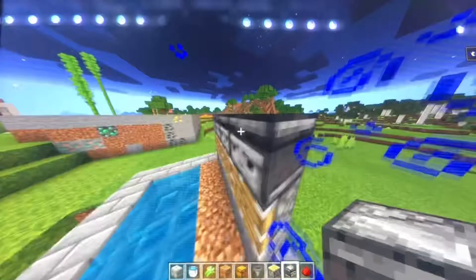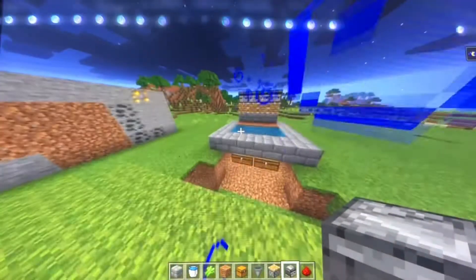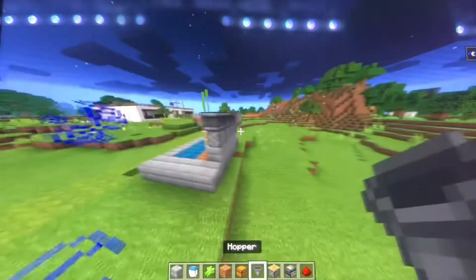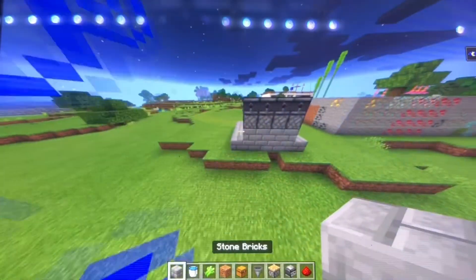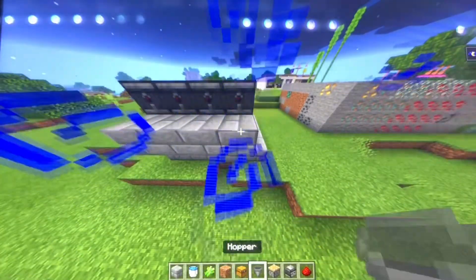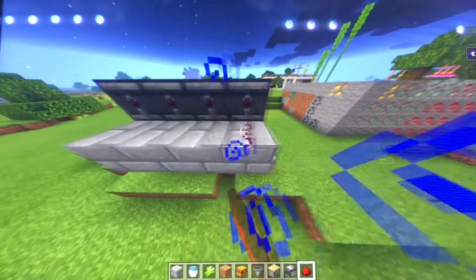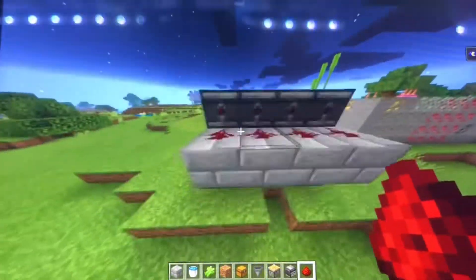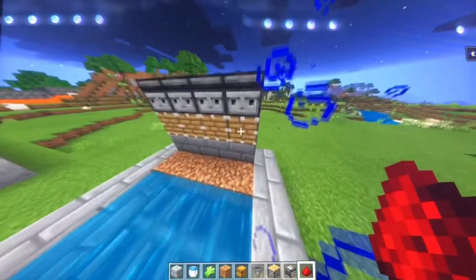Make sure the outlet of the observer is facing this way — not that way, this way. Make sure it's facing right. So far it should look like this. Once you've got all of that done, get your block of choice and place it on the back of the pistons, then get your redstone dust and place it on these blocks, connecting into the outlet.